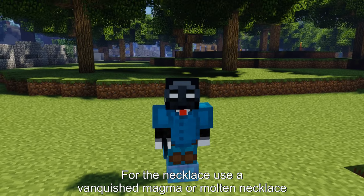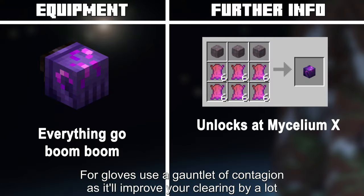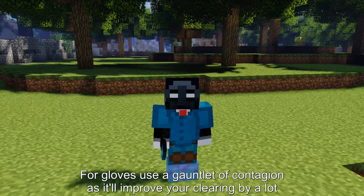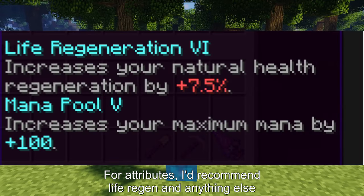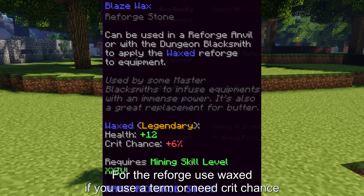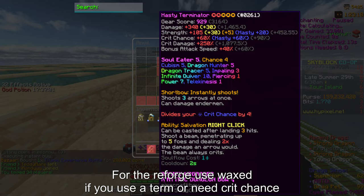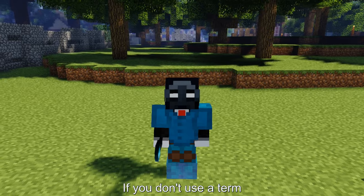For the necklace, use a Vanquished Magma or Molten necklace. For gloves, use a Gauntlet of Contagion, as it'll improve your clearing by a lot. For attributes, I'd recommend Life Regen and anything else, like Speed or Breeze. For the reforge, use Waxed if you use a term or need crit chance, or use Strength or Fortified if you don't use a term.